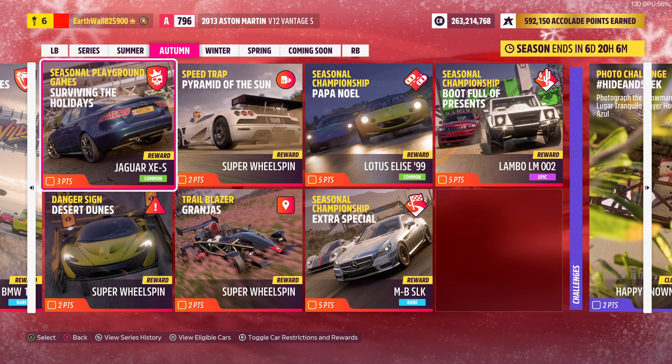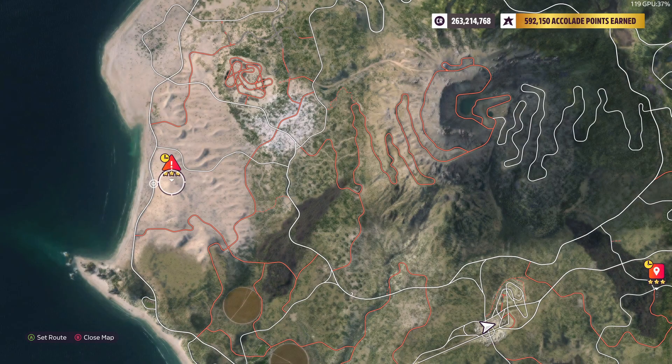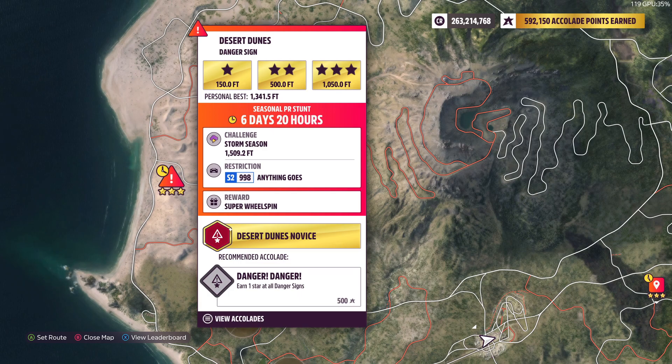Next up we got the Jaguar XCS — you get that for completing Playground Games. Then we got the Danger Sign Desert Dune. You have to complete this Danger Sign using any S2 car and get 1,500 feet. You get a Super Wheel Spin for completing that.